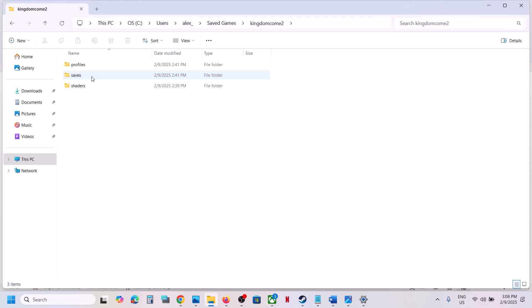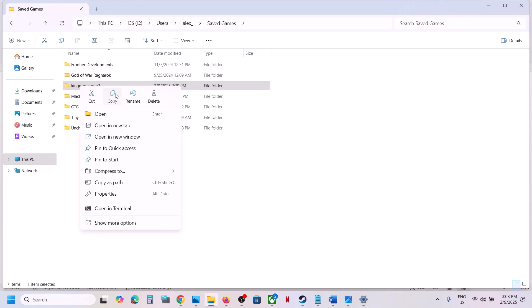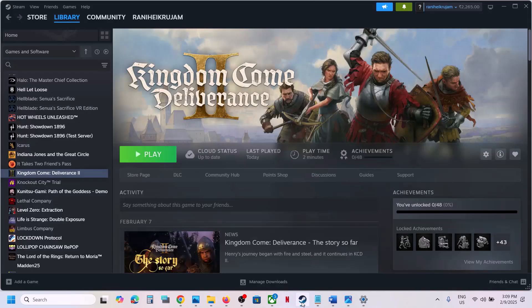Open your username folder, scroll down, open the Saved Games folder, and then open the Kingdom Come 2 folder. Create a backup first — copy the folder to the desktop. Then right-click on the original folder and rename it to something like dot old. Launch the game and check.